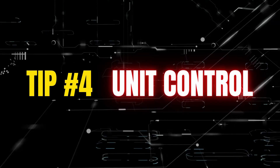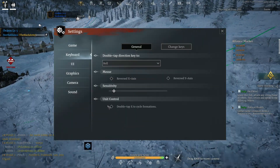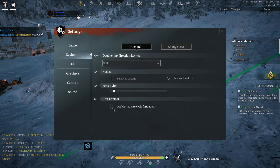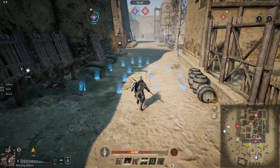Tip number four: unit control. I cannot play without this and you will see why. I'm always moving and controlling my units with X. But if you keep spamming X or pressing it too many times, the unit will change their formation — and I bet you really don't want that.